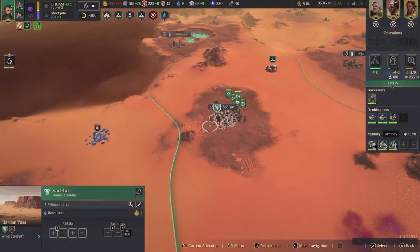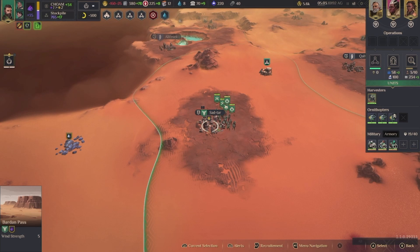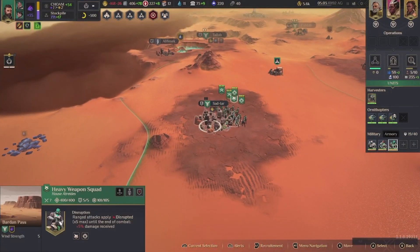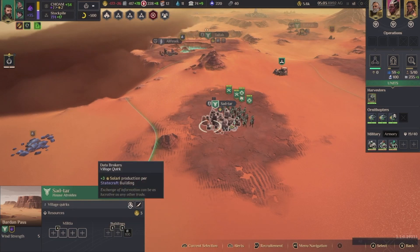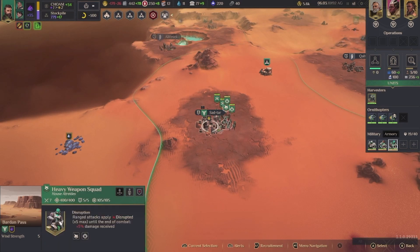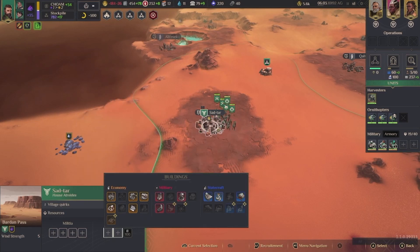I don't know if it'll be good for me. We're so low. Low on water — yeah, that's true. Might need to do something about that. Solari production. This could be good right here.